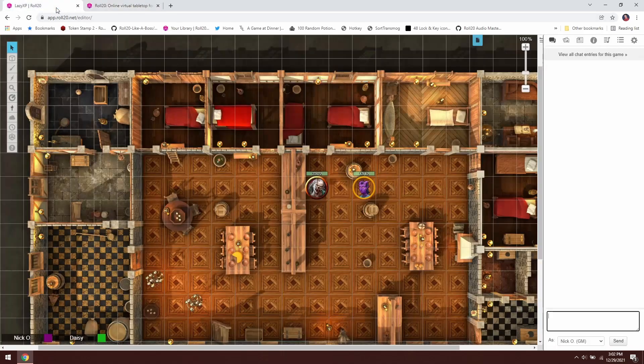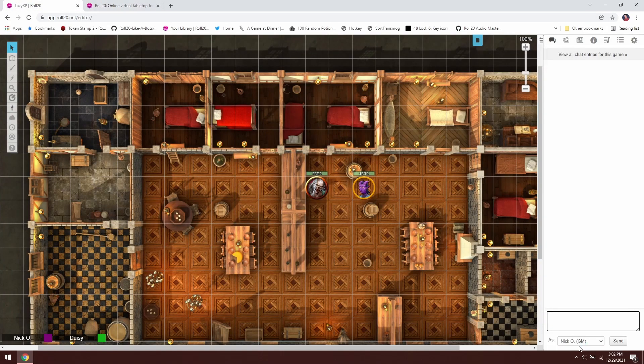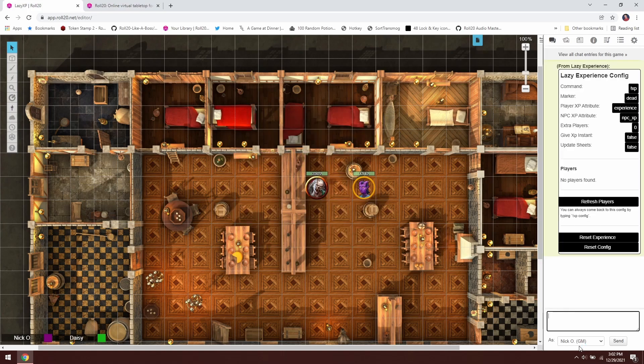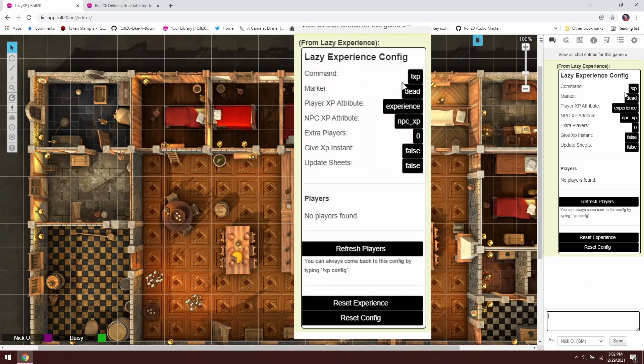Now that we have the script installed, we'll go back into our game. The first time you load up your game after Lazy Experience is installed, you'll be presented with a configuration menu. If you ever need to bring that menu back, the command is "!XP config". The command setting — exclamation point XP — is what you use to invoke all the commands. You can change this if you want, but I'd recommend just leaving it as is.